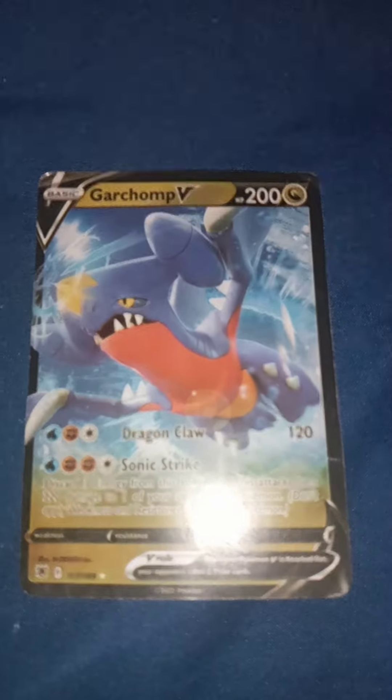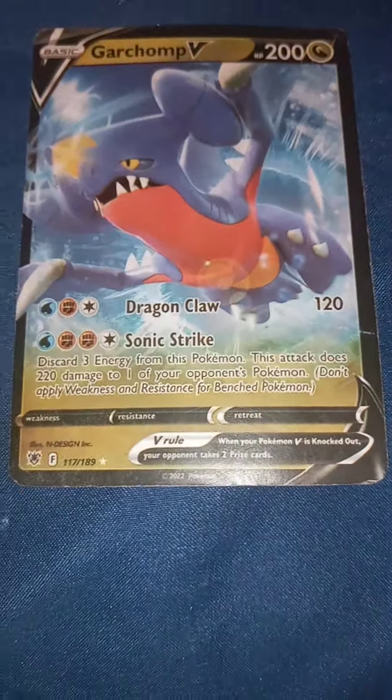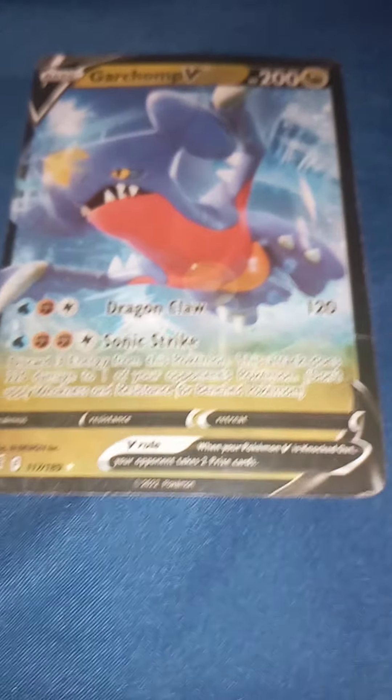Garchomp. Dragon Claw — discard three energy from this Pokemon. This attack does 220 damage to one of your opponent's Pokemon. We don't apply weakness and resistance for benched Pokemon.